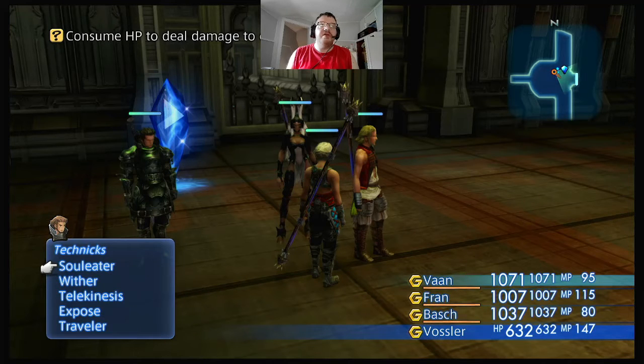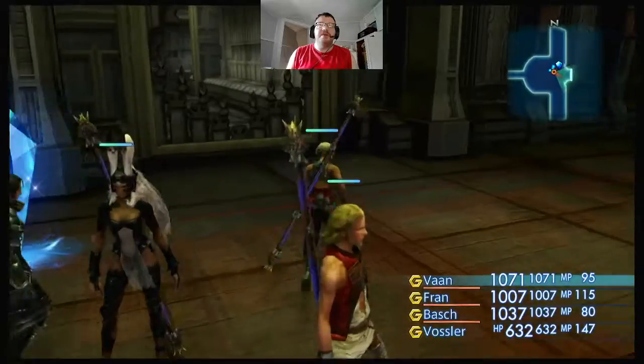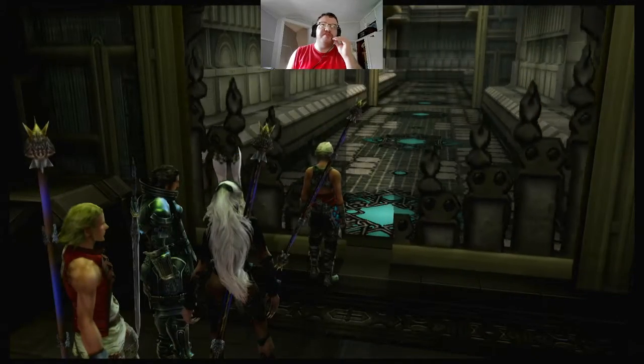He's got Soul Eater, Wither, Expose, and Traveler — nothing too crazy. We don't have a proper healer yet, so we have to be careful going through here, but it shouldn't be too much of a problem as long as we have Fran in our party at all times, because she's the only one that has the Cure magic at the moment.